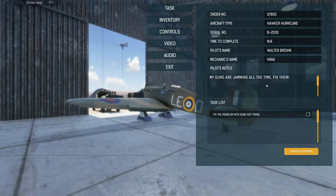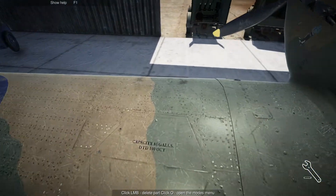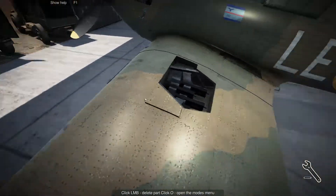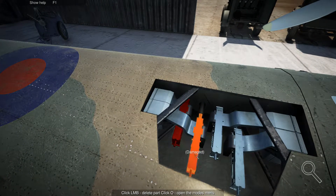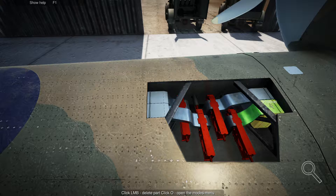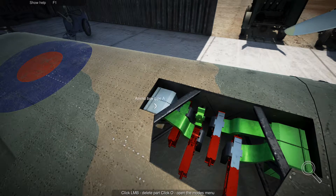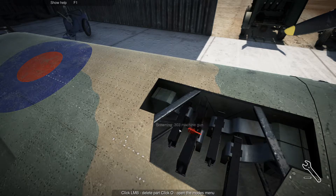Okay, my guns are jamming all the time — fix them. Fix the problem with guns not firing. Let's check — maybe something is in the way. Wow, the guns are all damaged. The ammo looks good. I need to take that out, take that out, let it go.